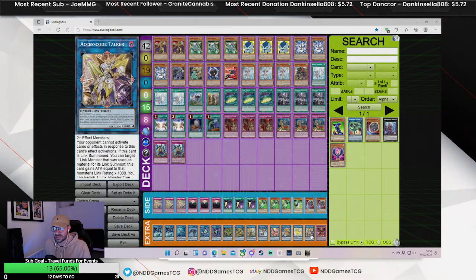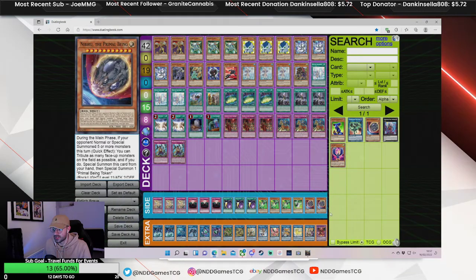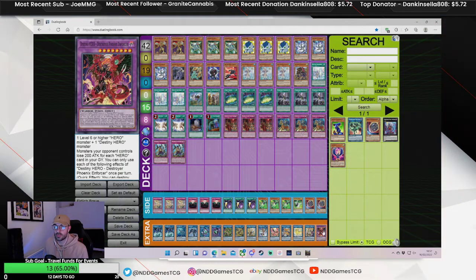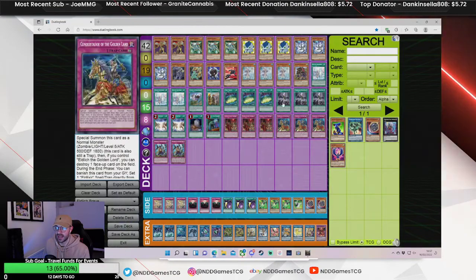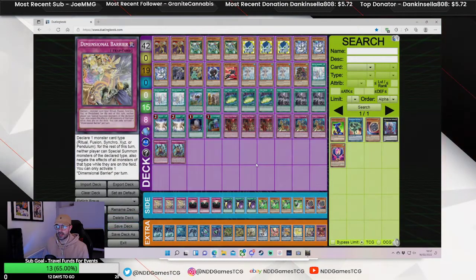Access Codes are obviously very good cards, especially in this deck because you have so much fodder to banish. And then obviously a DPE because it's good at triggering Scythe and good at breaking boards — really good card in general. So that is the deck — just a little rundown of a template you can use in the future.